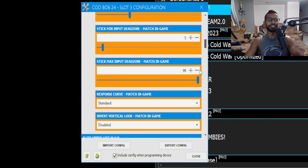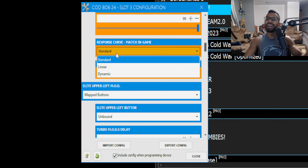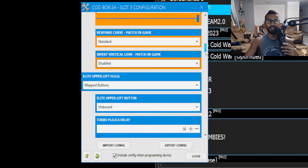Then scroll down to stick max dead zone — leave that at 99. Next is response curve type; I recommend leaving it on Standard but select whatever you use, it's not that big of a deal. Next is invert vertical look — if you play on inverted, go ahead and select your preference there.